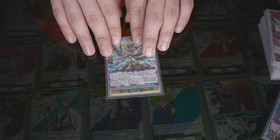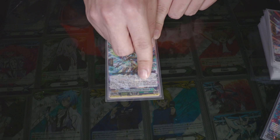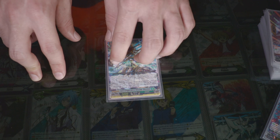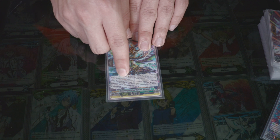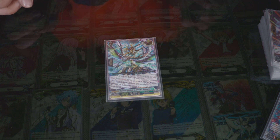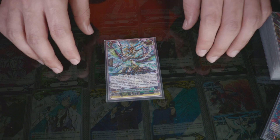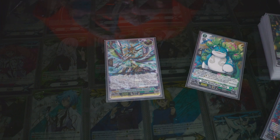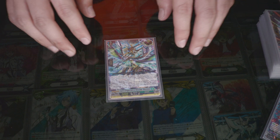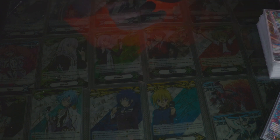1 over trigger. This over trigger is alright — when you drive check this, you get 100k to a unit obviously, draw 1 card, and then for the end of turn one of your units gains a crit. Your front row also gains 10k, but notably the 10k doesn't say end of turn, which means your rearguards in the front row keep the 10k. Just make sure: if your front row unit gets retired, the 10k disappears — it's attached to the unit, not the circle. Also, the heal condition requires a specific unit called Iku; it needs to say Iku, which is a newer card, so make sure you check that.